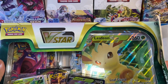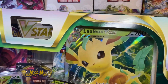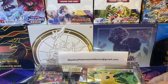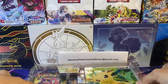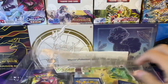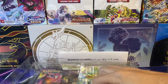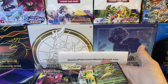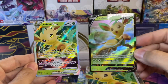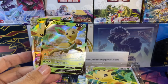Looks like we've got Fusion Strike and Rebel Clash — I think those are the packs in here. Let's see if we can get this top off. That one came off easy, let's get this out. It doesn't look like this one comes with a code card, but we still get the ones in the packs. We've got some awesome promo cards guys — let's get these in sleeves before we continue.